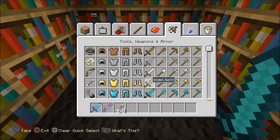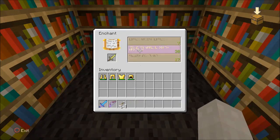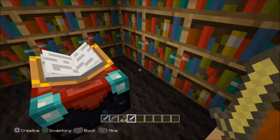Any type of bow enchantment is good — Power, Punch, Flame, and Infinity. All of them are really good on the bow, so if you get them, you're doing fine.